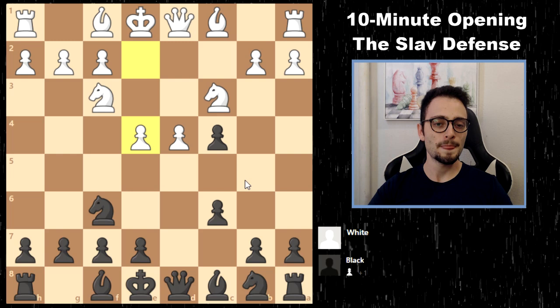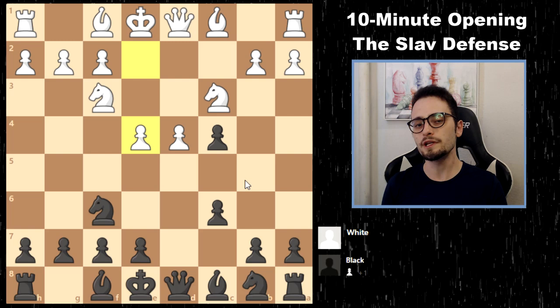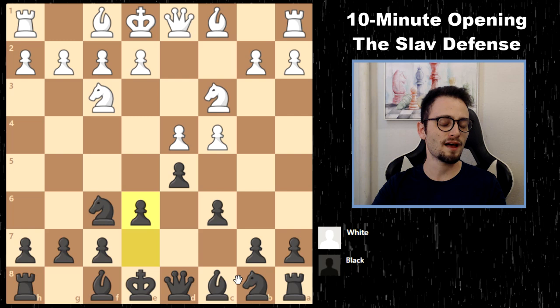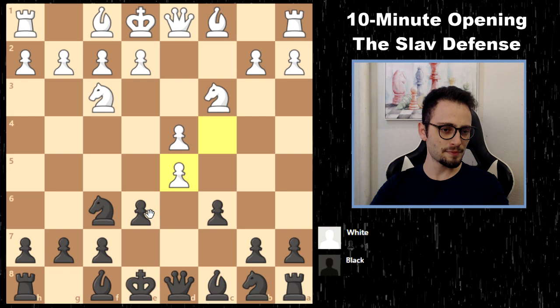There's also e4 immediately, known as the Geller Gambit. If you want to delve into these variations, you need to have a pretty strong memory. If you want to play the Slav as a more system-based player, you can consider the Semi-Slav, though the Semi-Slav is a little bit passive.